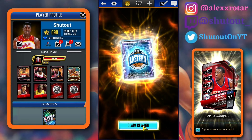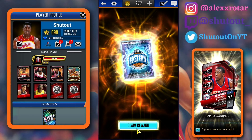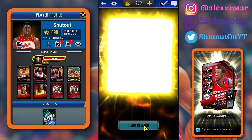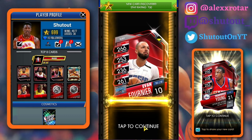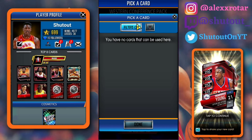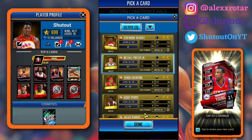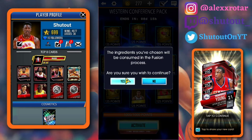Just give me a new card — it's at least a Ruby. It's not a Ruby All-Star card, but it's Evan Fournier. It's a new card to add to the collection. Sadly no All-Star card, but I'll take any Rubies I can get. We'll go ahead and start up this Western Conference fusion with two golds real quick. That's looking good — that'll be done in four hours.